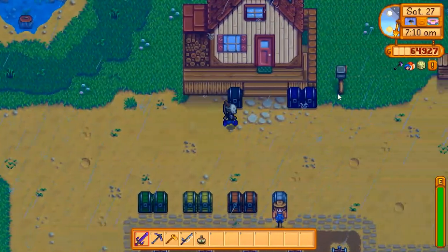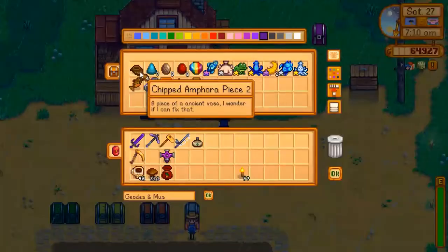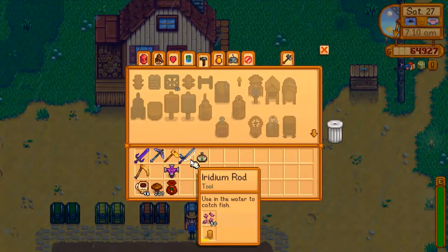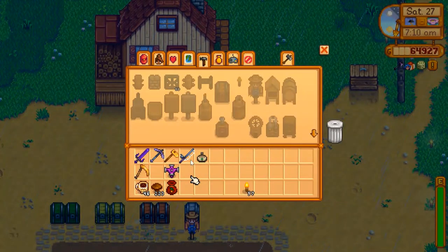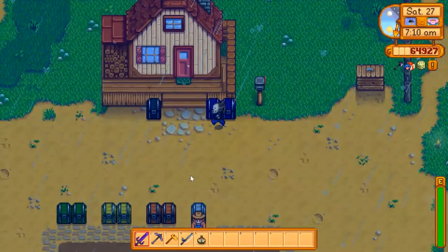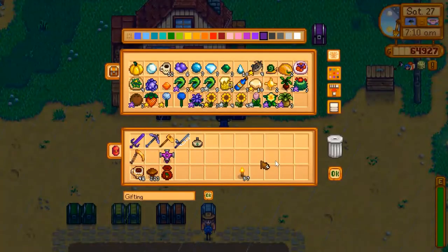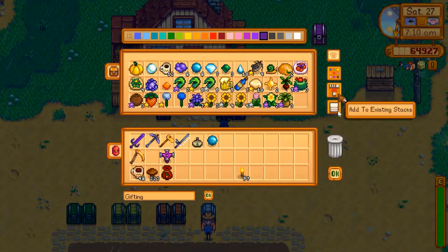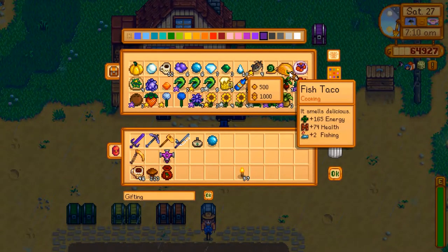It's Emily's birthday today — awesome, we'll definitely get her a gift. But the big thing for today: fishing, fishing, fishing, fishing. Now what can we get to boost our fishing skills? Let me grab something for Emily — we can use this fish taco, that's going to give us plus two fishing.